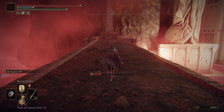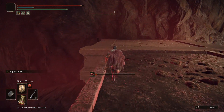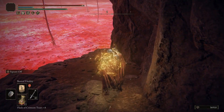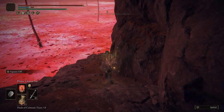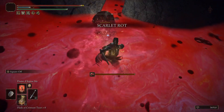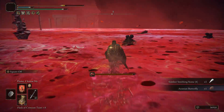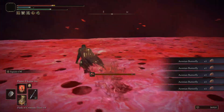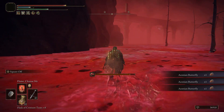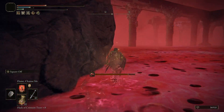From there, if you want to teleport back to the Site of Grace you can, or you can head back over here and drop down to the left where there are a few more items. We're heading back into the rot, which is why I prepared some items. Destroying this scarab gets you a Somber Smithing Stone 6, and then here by these basilisks is a decent chunk of Aeonian Butterflies. Again, these are very rare crafting materials, so it may be worth getting those if you're someone who likes the crafting aspect.